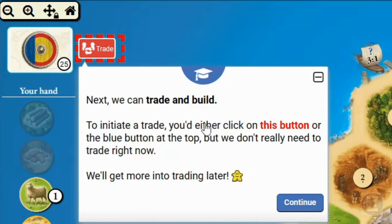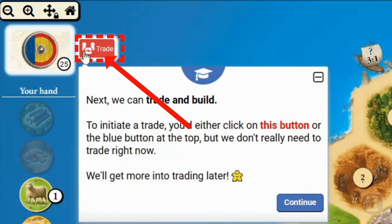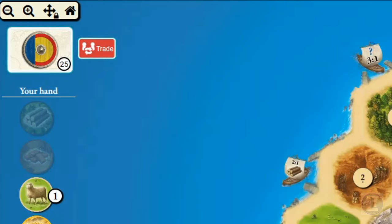We could use those resources to initiate a trade. In the Board Game Arena interface, you click the trade button. In real life, you'd just be putting it out there: 'I've got two grain — what will you give me for it?' It's any sort of negotiation you like.